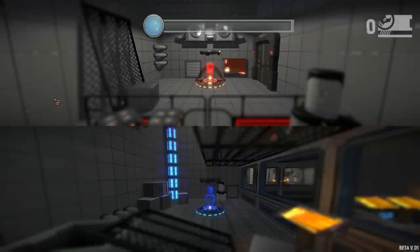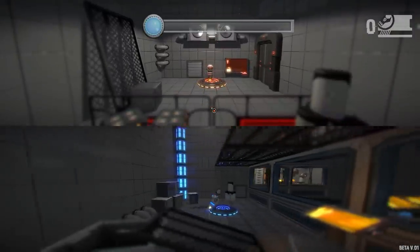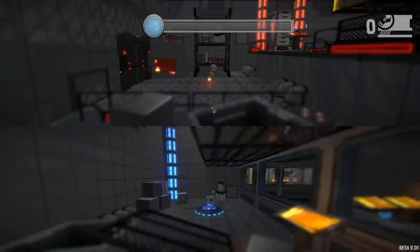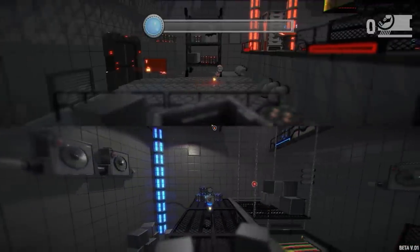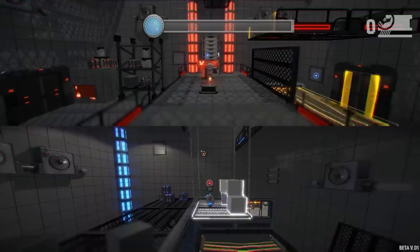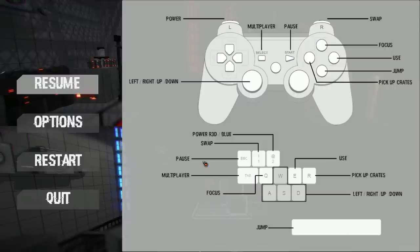I have the mouse. I have number two — I'm player two and I'm on the top jumping up and down. I'm going to be playing as blue and she's going to be red. I have the mouse and keyboard and she's using a controller. It looks like we're not going to need to press swap to go back and forth between the robots. So here are the controls: swap, focus — I don't think we'll need to use that — jump, and pick up crates.